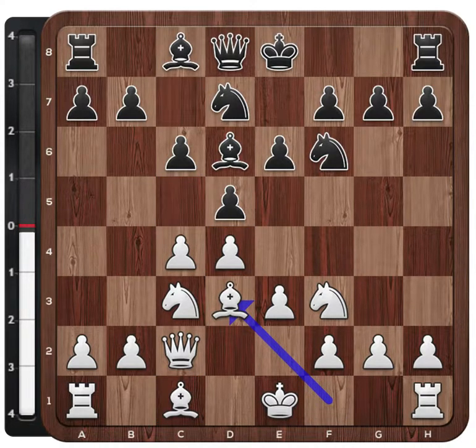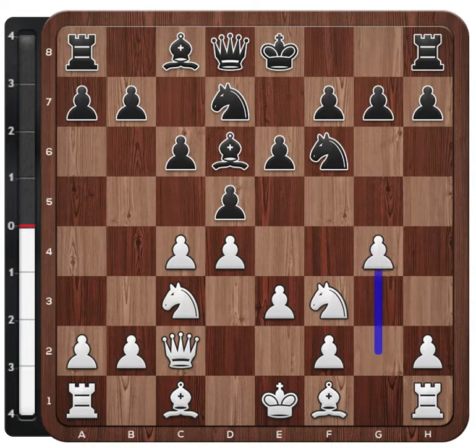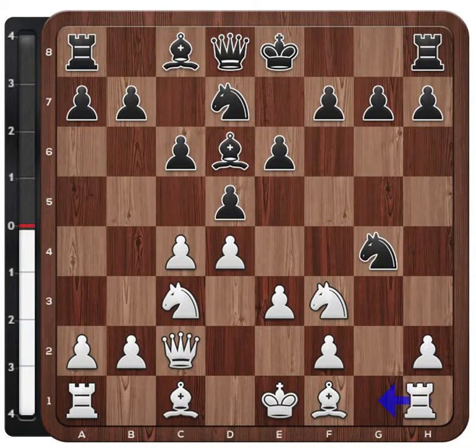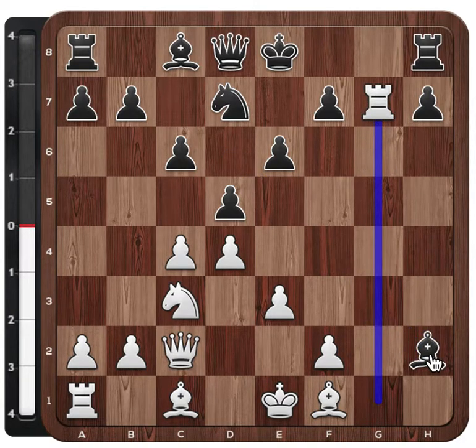Another interesting plan is the very aggressive g4, with the idea that if the knight takes, the rook goes to g1. The bishop and the knight were attacking the pawn, and then retaking here with the rook. White can choose this very aggressive setup - it's a pawn sacrifice. White is now a pawn down, but on the other hand has totally shattered black's king position. The position is about equal - black can hold, but this is a very aggressive option.